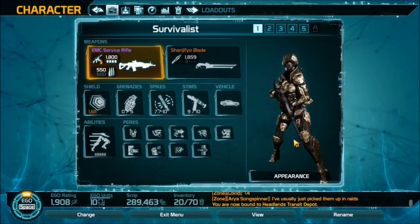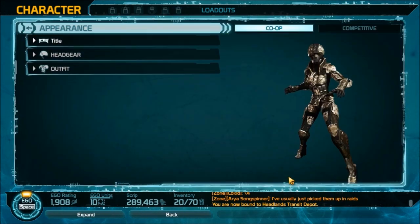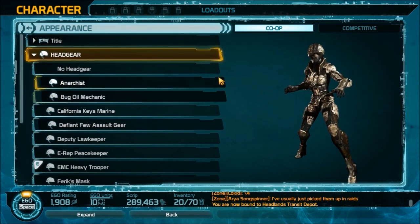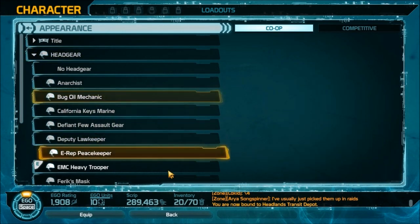If you go to Loadouts, you can see your character on the side — you can turn the frame and so on. Underneath that character you'll see Appearances. Under Appearances you can change the title to whatever you want; that's the title other players can see next to your name.